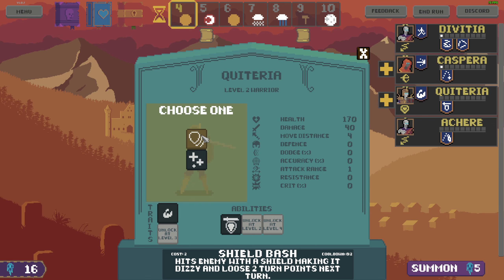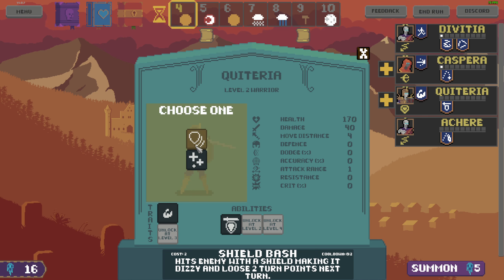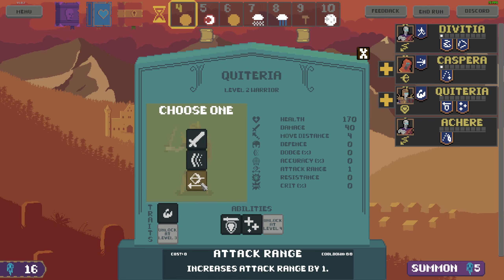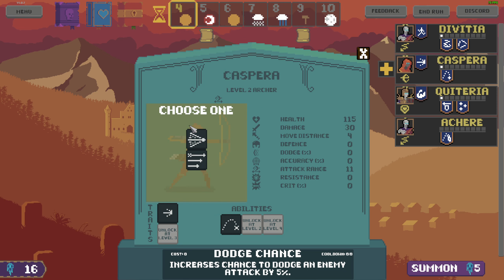Shield flash - bash enemy with the shield making it daze, lose two turns. Self-heal for attack damage plus 10% of missing health. Give you heal. Warrior perks: dodge chance, attack range increase. Archer upgrade: piercing arrow piercing all enemies in a line; triple shot - shoot three times with higher accuracy each shot but costs two. Give me triple shot.